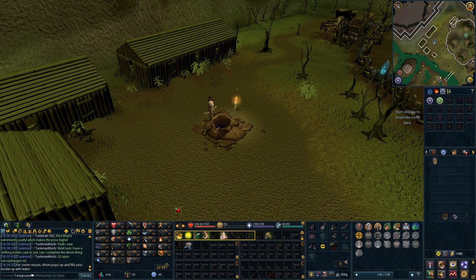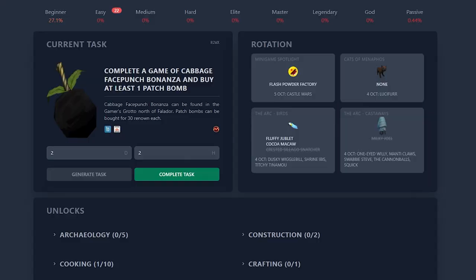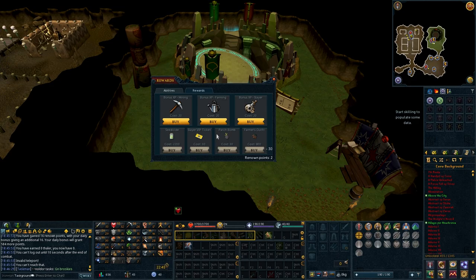Complete a game of Cabbage Face Punch Bonanza and buy at least one Patch Bomb. Patch Bombs can be bought for 30 renown each. You get double renown for the first 600 points you get in a day, so I only need 15 points in the game. Really quick task.